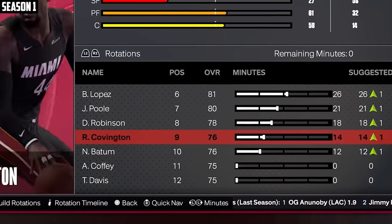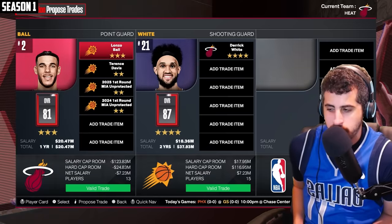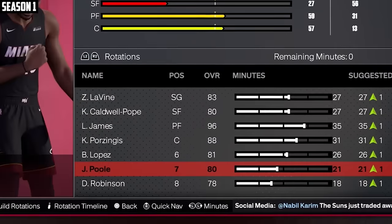I like this team a lot, but I'll try to make a trade. Going to try to get Derek White — I think he'd help out the team a lot, just be a big upgrade over Lonzo. I think this will be enough to get it done, and it does. We got ourselves Derek White. Let's see if this team has enough to win a championship.